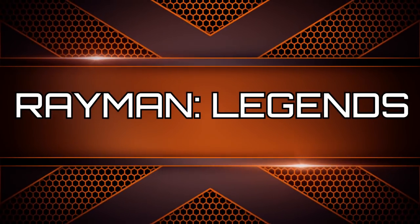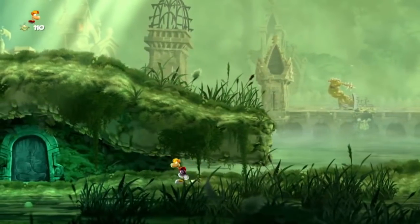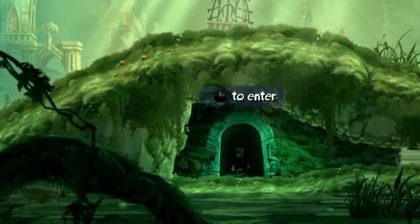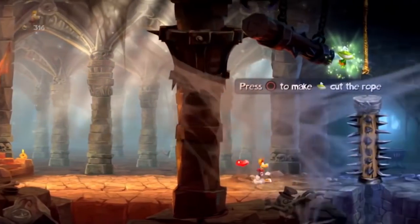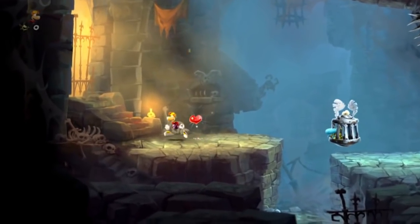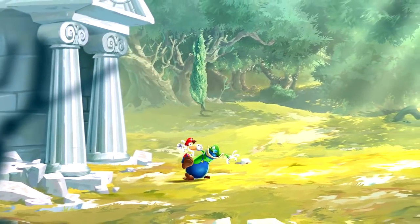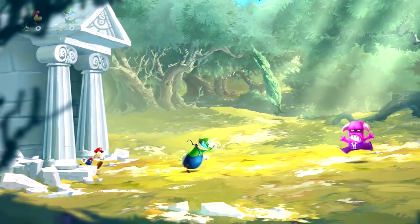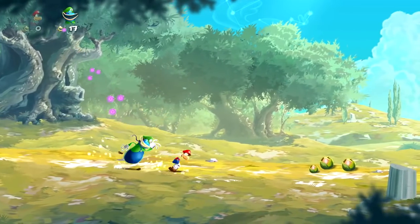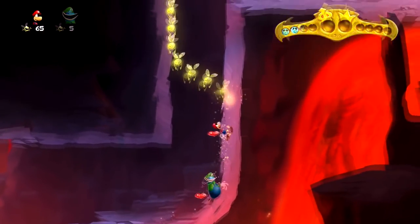Rayman Legends. If you're looking for an addictive platformer that provides hours of entertainment but isn't Super Mario Land, then you can stop your search because Rayman Legends is all that and more. The gameplay is the same style as other Rayman games, and the Wii U version also allows you to play with up to four players. Rayman Legends decided to release a special Mario and Luigi skin — just put the skin on and prepare for hours of addicting gameplay. The skin is easy to obtain as long as you play twenty minutes non-stop. Sorry, if you want to play with Yoshi though, you'll have to stick with the classic Mario series.